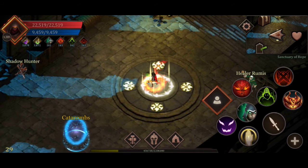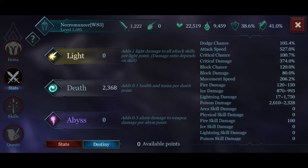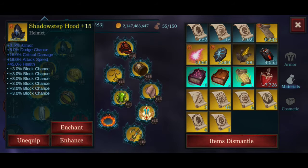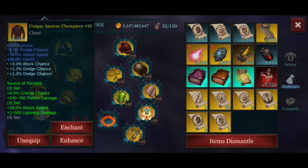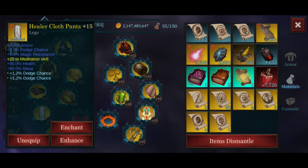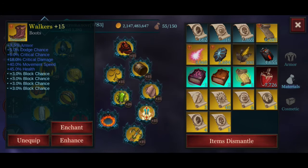Here we go with my build. Just a reminder: this is not for use against Taldinas. For items, we have Shadow Step Hood with 18% block chance, a chest piece from Source of Tournament with 33% block chance and 2.4% dodge chance, a belt from Source of Tournament with 9% block chance, Healer Cloth Pants with 2.4% dodge chance, and walkers with 12% block chance.